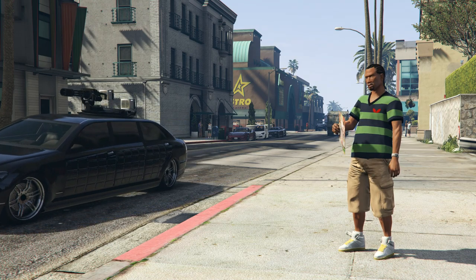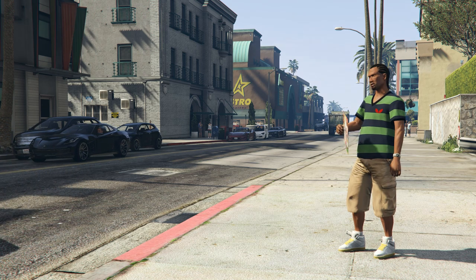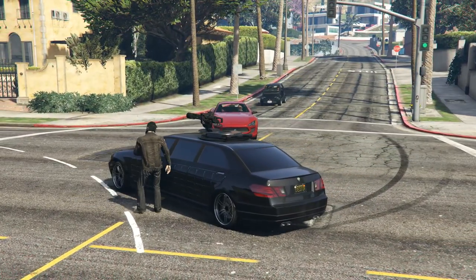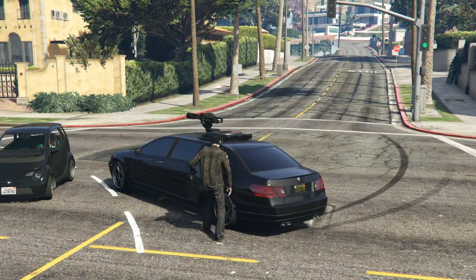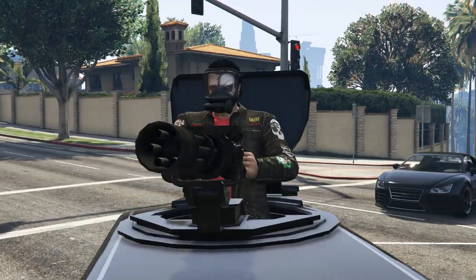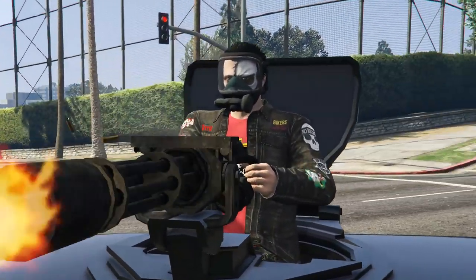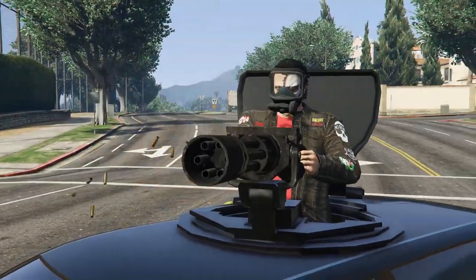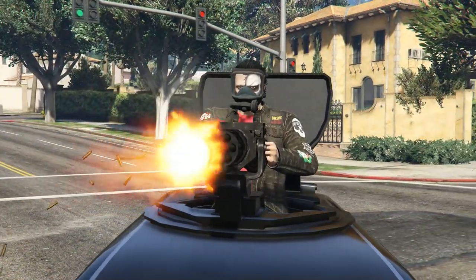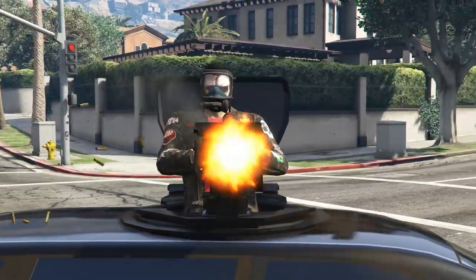It was actually one of the two vehicles that was weaponized to this kind of degree. Sure, you had the Insurgent Pickup, but aside from that there wasn't really an awful lot of armored things inside GTA Online. Up until the Turreted Limo, there were really two vehicles used for quote-unquote griefing — the Insurgent Pickup and the Armored Kuruma. Those were basically two fast vehicles you could use to show your absolute dominance. Times were much more simple back then, and the Turreted Limo definitely shook things up a little bit.